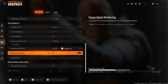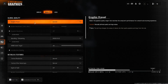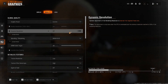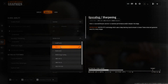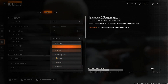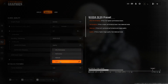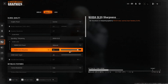Head over to the Quality section. Set Graphic Preset to Custom. Set Render Resolution to 80. Turn off Dynamic Resolution. For upscaling, use Nvidia DLSS if you have an Nvidia card, or FSR 3.0 or FidelityFX CAS — all three help gain better FPS. Set the preset to Quality, or Balanced if you have a low-end PC. Set DLSS Sharpness to 85.